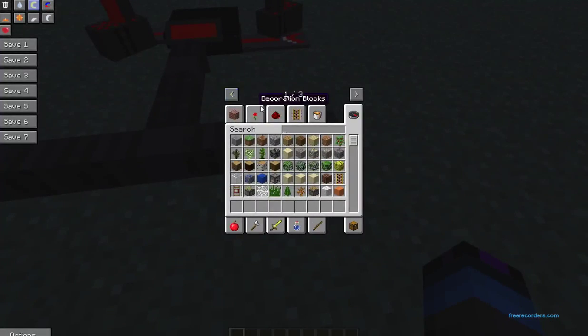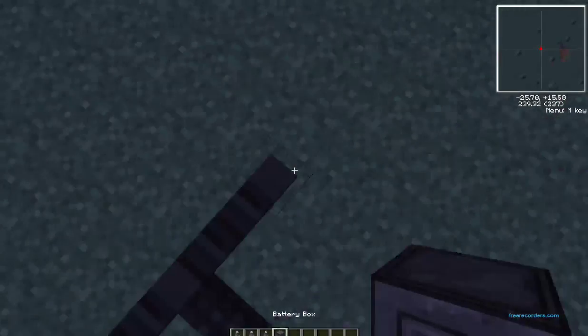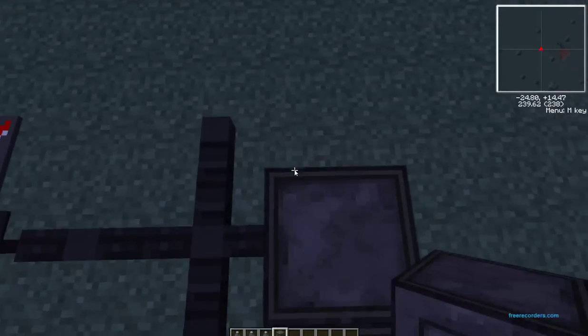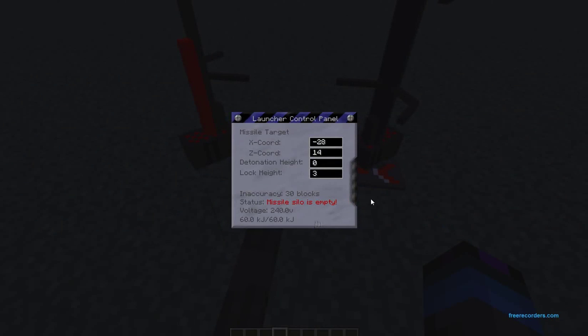You can either use solar panels or bat boxes. I'm going to use a bat box in this case because it fills up faster — battery box, sorry. I'm going to put an infinite battery in each one of these, which has infinite battery as you can tell from the name. So this one can fill up pretty crazy fast.